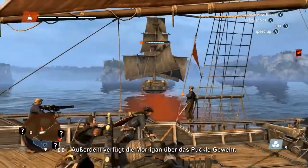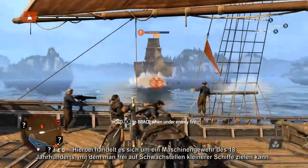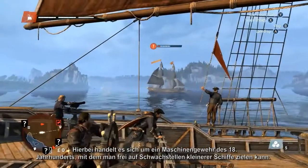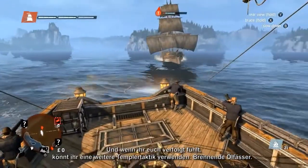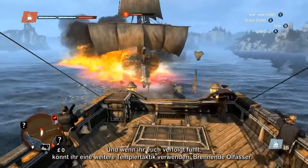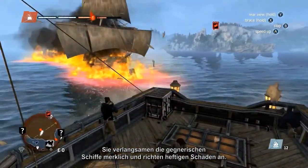The Morrigan also features puckle guns — 18th century machine guns that you can use in free aim mode to target weak spots and engage smaller ships with deadly effect. And if you find yourself being chased, you can use another Templar tactic: the burning oil barrels. They slow down enemy ships and deal a great amount of damage.